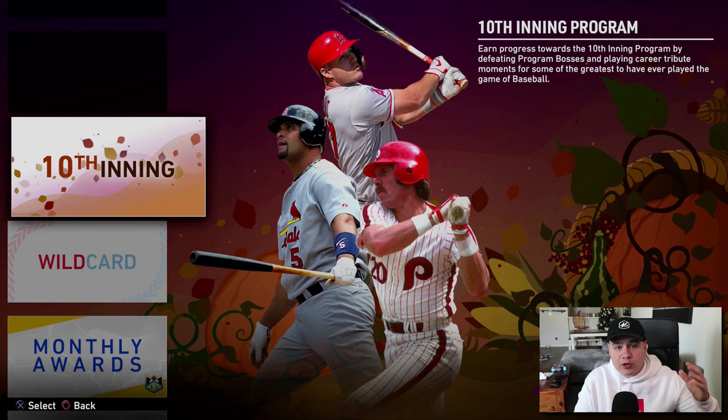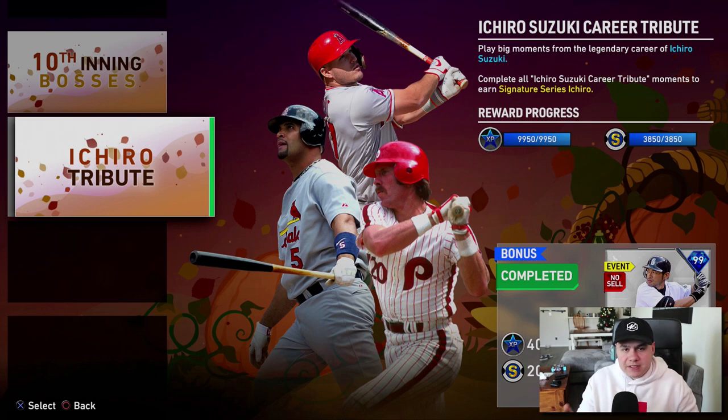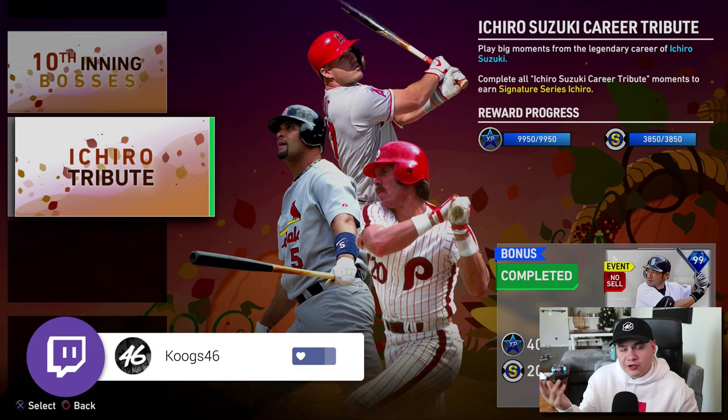If you just go to your moments, and you go to the 10th inning program, and you go to the second set of moments — Ichiro Tribute — literally all you have to do is just do these moments, and you get the 99 Ichiro from completing the entire set. You also get 10,000 XP and like 4,000 stubs. So you get a good amount of little rewards as a bonus too.